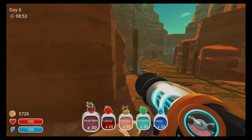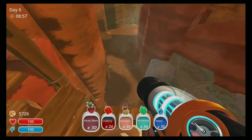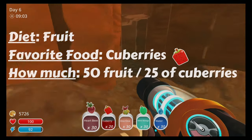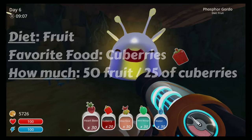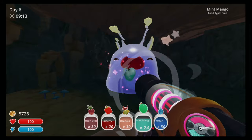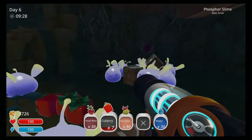When you get to a bridge you will see a door ahead of you, but you are going to go off to the left. This is a phosphorus slime, so they eat fruit. They like cue berries — if you are coming with any other fruit you will need 50 pieces, but if you have cue berries, they count as two so you only need 25. And there we go — now we have our second slime key.